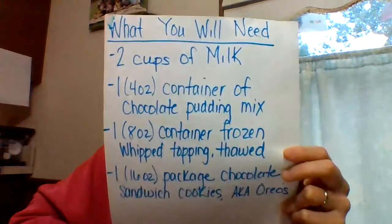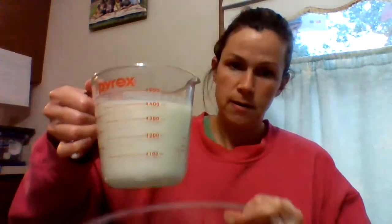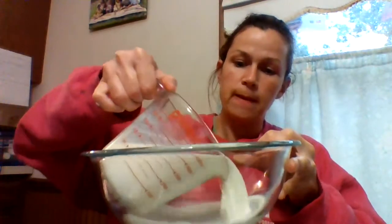Off-brand cookies are good too. Here we have our bowl and first we're gonna pour in our two cups of milk and our pudding mix. Here you're using some good fine motor skills: ripping the package, holding the package, and pouring it in.